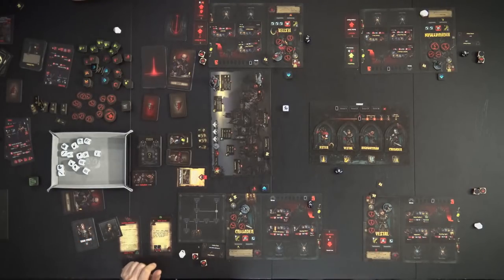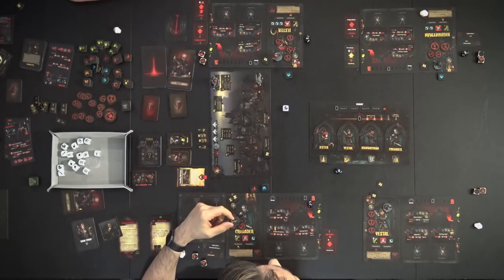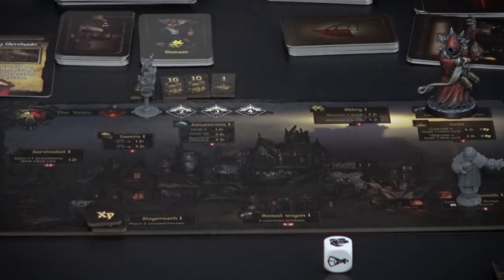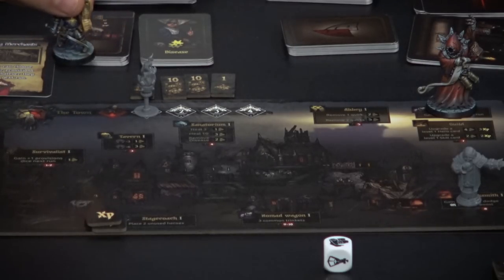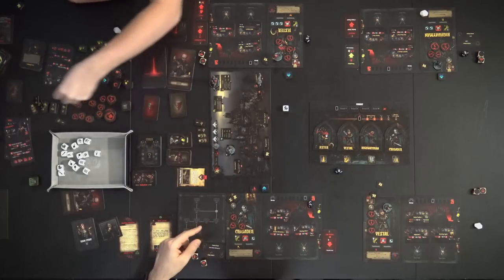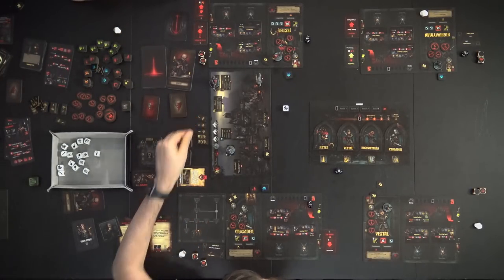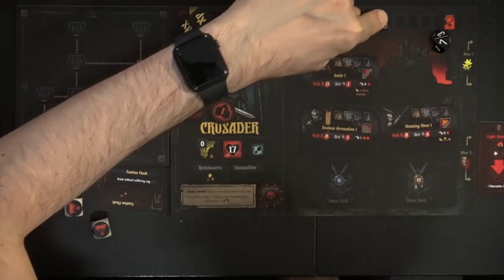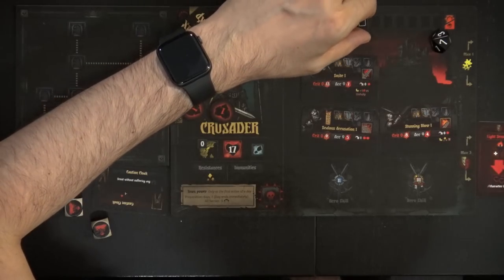Day two begins in the same stance order. The Crusader has three wounds and wants to relieve stress, so he goes to the tavern. For three gold he relieves six stress. He now has three stress and three wounds — in a much better state.